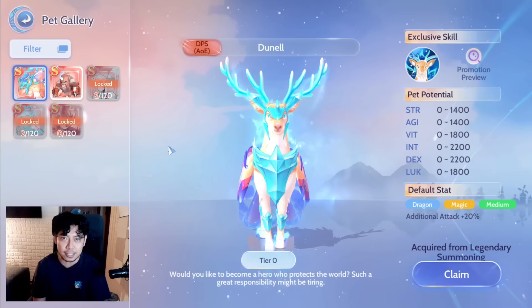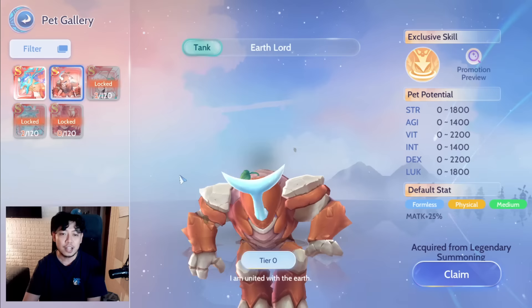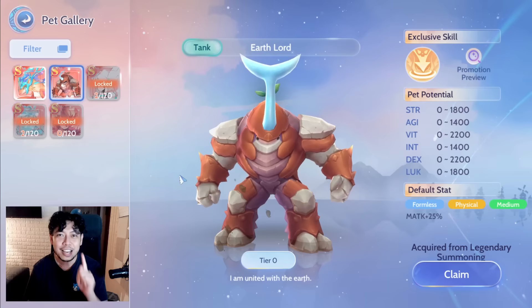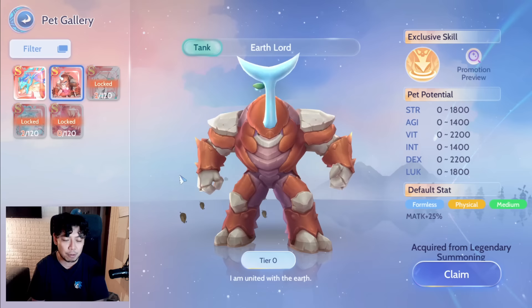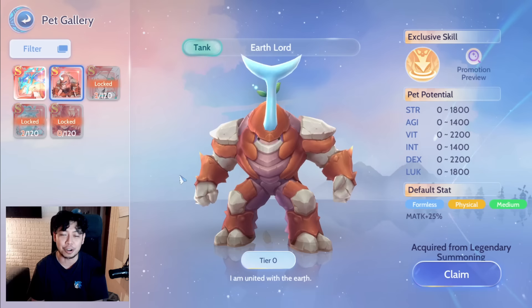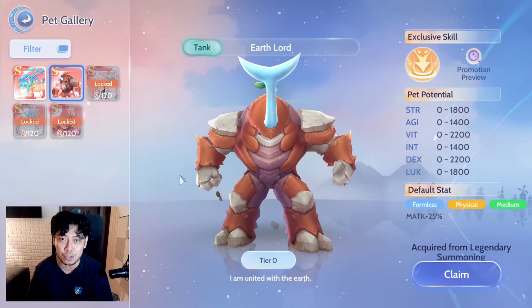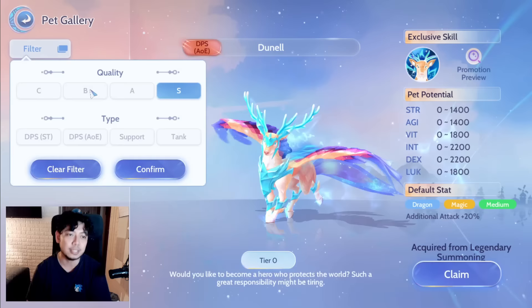In the pets gallery you can filter the pets. For Tier S pets: number one is Dunel, because Dunel gives you a big AOE that deals a lot of damage. Number two is Earth Lord, which is very famous — it's easy to obtain through anthem trials, and the provoke skill is really helpful for endless tower, normal grinding, and dungeons, though it can be a double-edged sword and bring chaos to your party. Number three is Antasha, the Valkyrie — a very good single target hitter, particularly great for PVP.